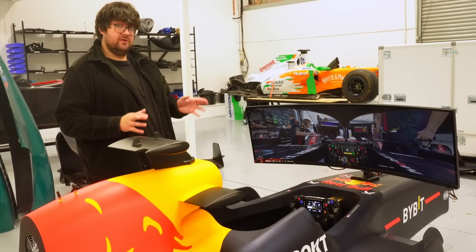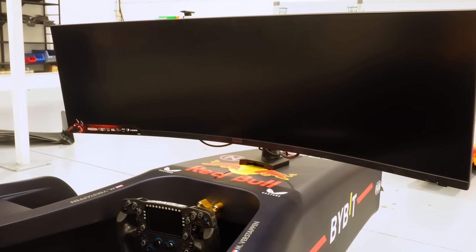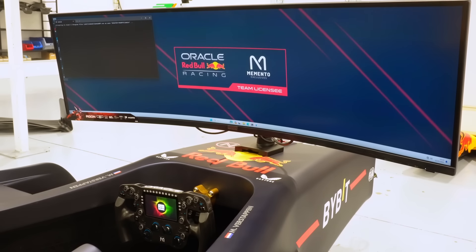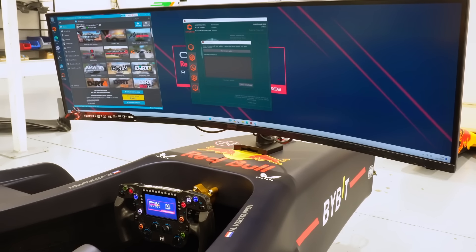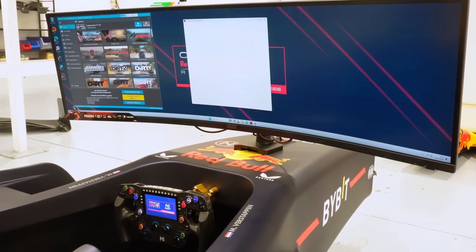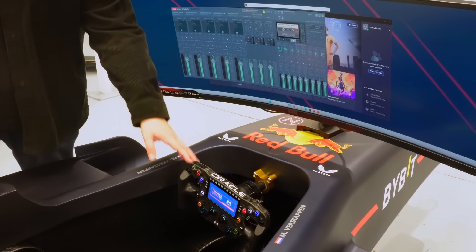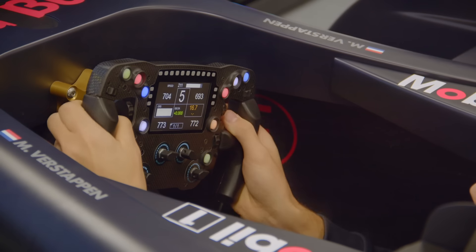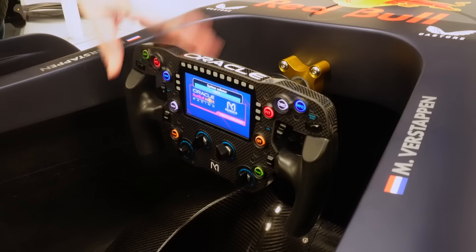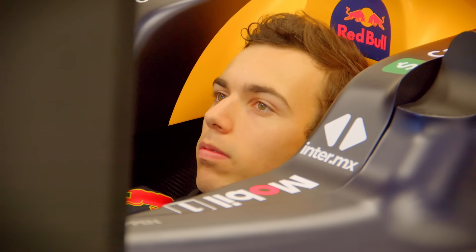Once the customer is in, we've designed it so everything they can control is accessible from the cockpit — no keyboard or mouse needed. They press the on/off button, which starts up all the hardware and software. The PC turns on, hardware starts loading, and the customer has a seamless experience where everything just starts up and they're ready to go. Volume control and a custom control mapping for the whole screen means everything is done on the controller.